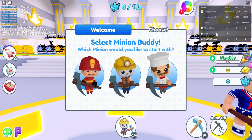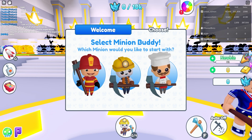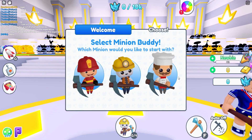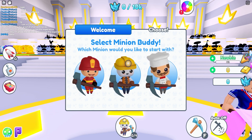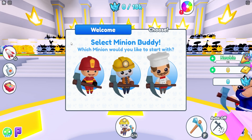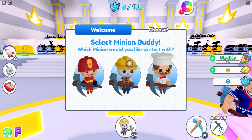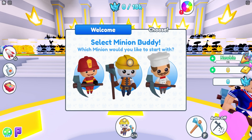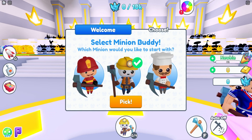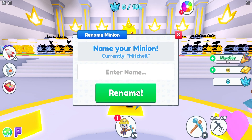We have Noah here too. You can choose your starting minions and these minions are like the cutest things ever. We've got a firefighter, a miner, and a chef. I think I'm gonna go with the mining minion as my first minion to start with. Let's see — yeah, I'm picking the mining minion. This game's pretty cool.